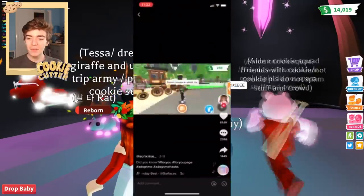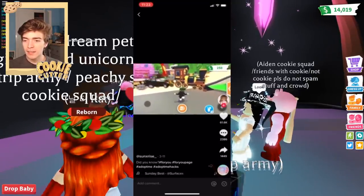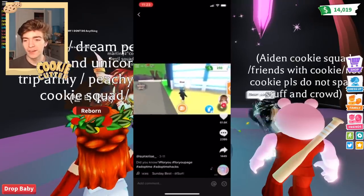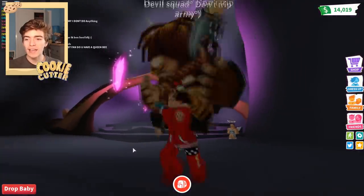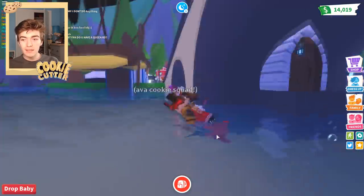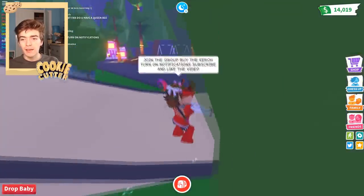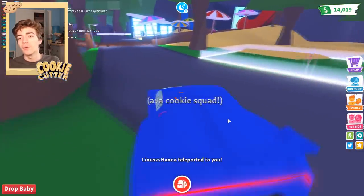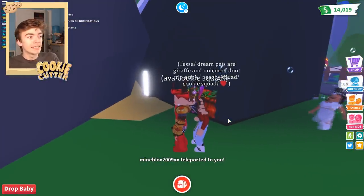Next up, apparently there is a secret location in Adopt Me. This person is standing next to a train and then running over to the pool party house — no one goes there. Apparently if you go behind it, there's a mystery door. Let's go and try this for myself. Going to the pool party place and supposedly I'll find a mystery door — maybe there are completely free fly potions behind it. I really hope so!